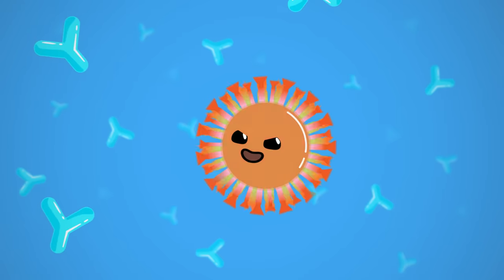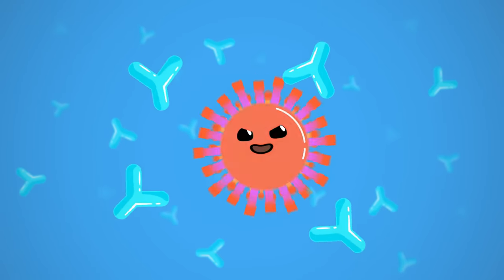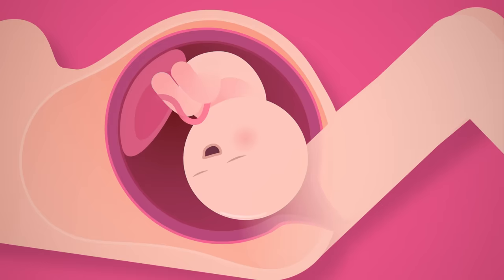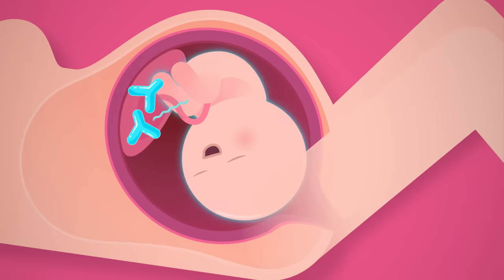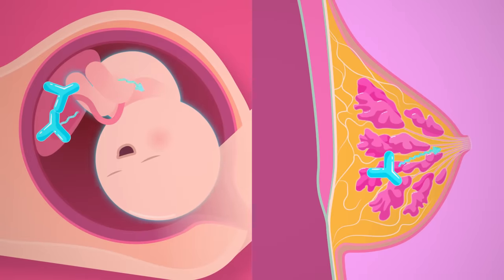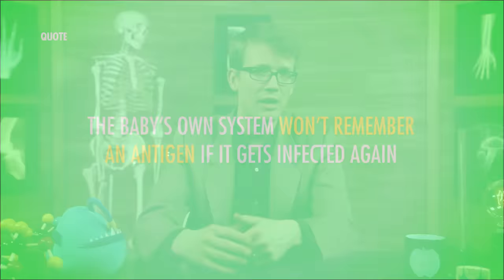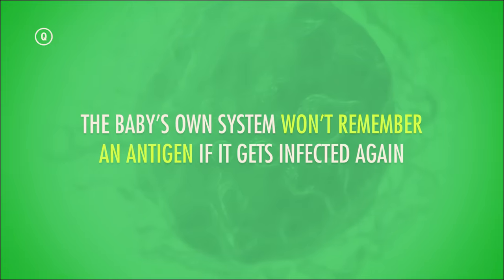Now, some antigens, like those from mumps or measles, don't really change much over time, so a few immunizations will leave you set for life. But others, like influenza, are constantly evolving and changing their surface antigens, so immunity to last year's flu probably doesn't work against this year's flu. Still, acquired immunity doesn't have to be active. Babies, for example, naturally obtain passive humoral immunity while still in the womb. They receive ready-made antibodies from their mothers through the placenta, and later on, through breast milk. And that works pretty well for a few months, but the protection is temporary, because passively obtained antibodies don't live long in their new body and they can't produce effector cells or memory cells, so a baby's own system won't remember an antigen if it gets infected again.